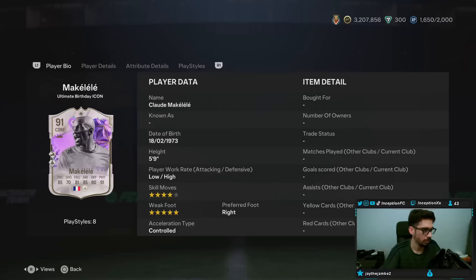Hey guys, what's going on? Inception here and welcome to another video. We're just doing the new player picks — we were actually getting some pretty crazy stuff for people, honestly kind of nuts. But yeah, today we have the new Makalele SBC to check out. This guy is a fan favorite. He's one of my favorite players when I was younger — top three: Quidditch, Ronaldinho, and Makalele.